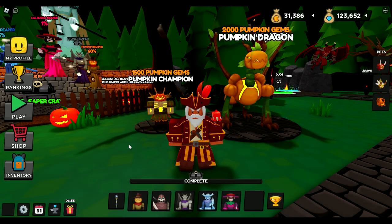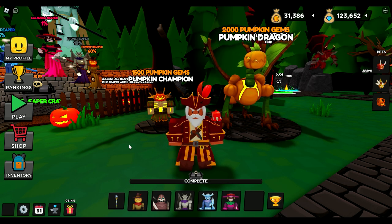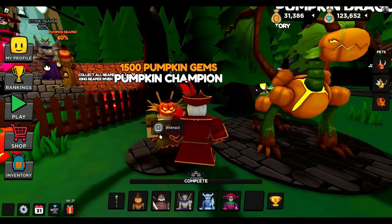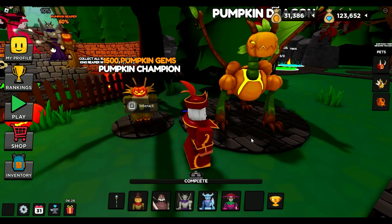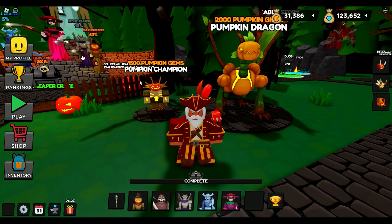Welcome back to Bean Gaming. Just got done working on some videos for the new tower defense game The House. Now we're going to come back over here to World Defenders because there was an update - wasn't a huge update, as I kind of figured because The House coming out probably took precedent. But either way, look over here: we have a new champion skin and we also have the Pumpkin Dragon. I did hear some people reach out and say the Pumpkin Dragon actually isn't very good, so maybe there's a bug or something.